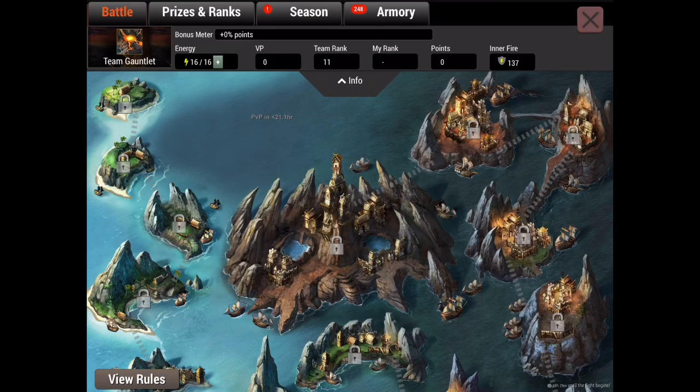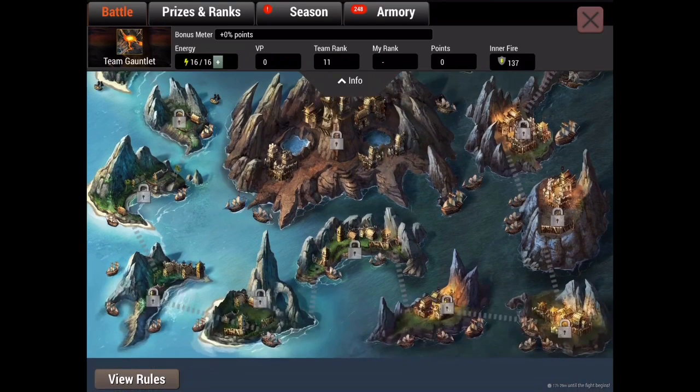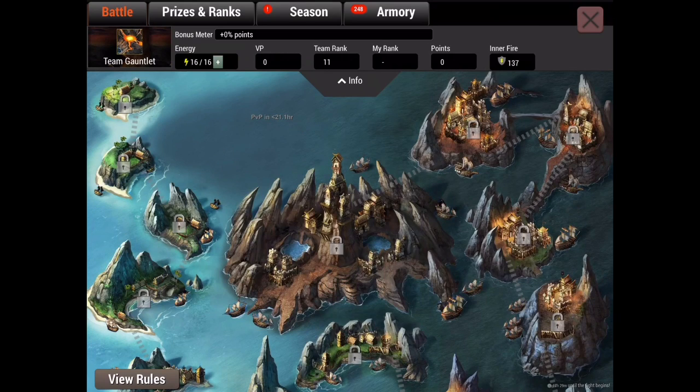It's a two-phase event. The first phase is called the treasure hunt phase, which is why a lot of people ask why they can't start attacking for another day. It starts on Wednesday. Minor events — breeding, feeding event, and fortification — those are minor events. Major events like king of the hill and any other PvP event will have a treasure hunt phase.